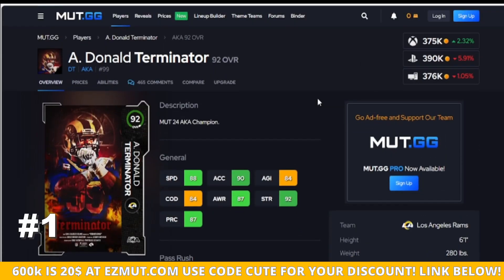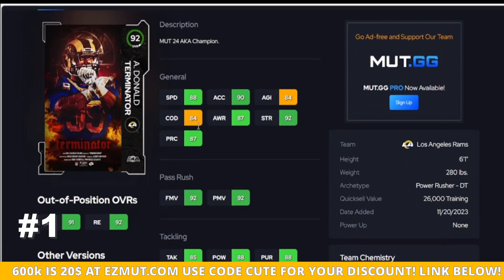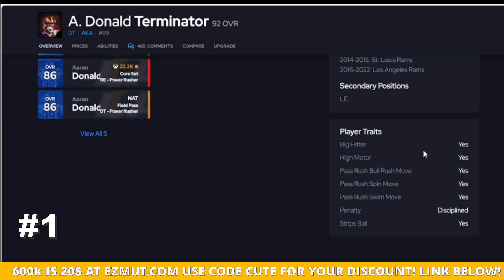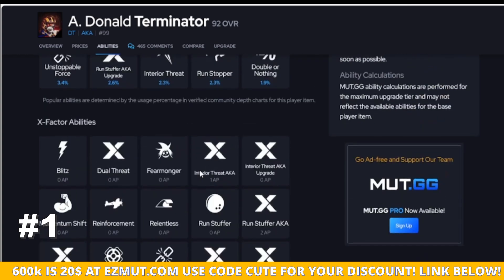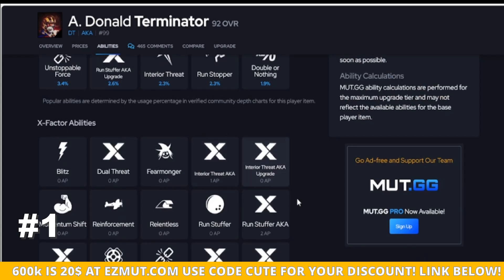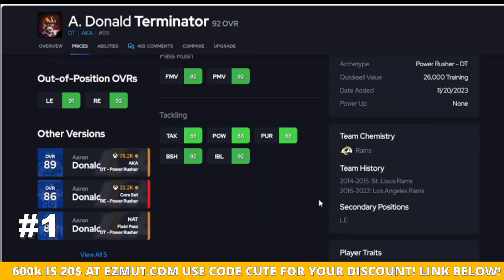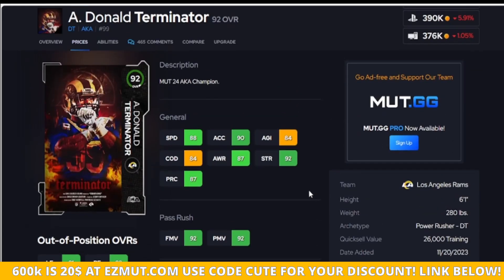Aaron Donald is still the king of pass rushers. He's going to be faster than Reggie White, and that's basically your answer. He hits the same thresholds: 90 strength, 90 finesse, and 90 power move. You can move him to left end if you like. His traits are perfect of course. With his X-factor — Interior Threat — it costs zero AP and gives him a slightly higher ceiling. It's not a huge deal, but he gives you something Reggie doesn't at zero AP. That's why Donald is number one.